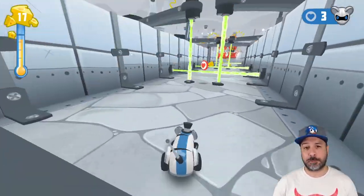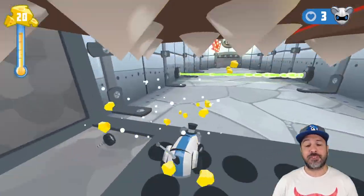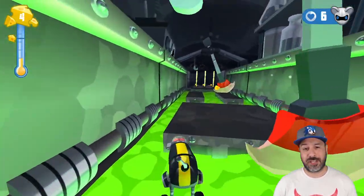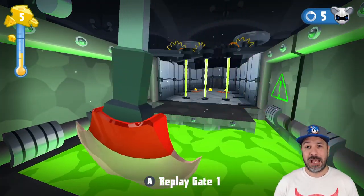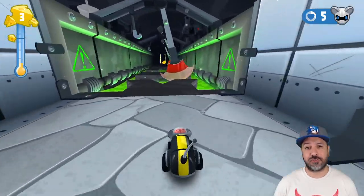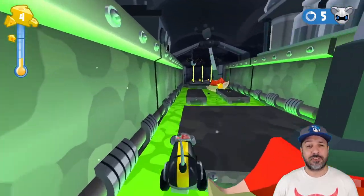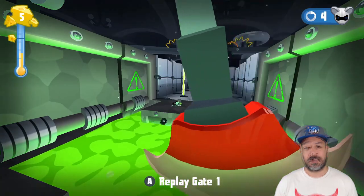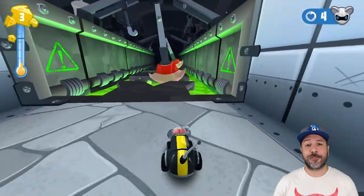A tiny hint to make your playthrough easier: make sure to collect as many heart pieces as possible, especially in the early stages where they're easier to pick up, because they'll help you later in the game by giving you more lives to complete a stage. Each stage has a checkpoint system built in, however after a certain number of deaths you'll have to start the stage all over again — and how many deaths you get before restarting is decided by how many hearts you've collected.